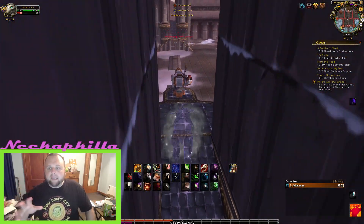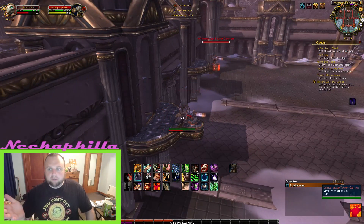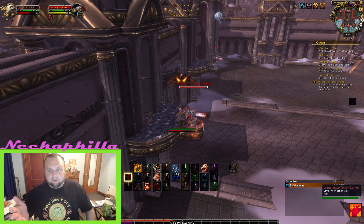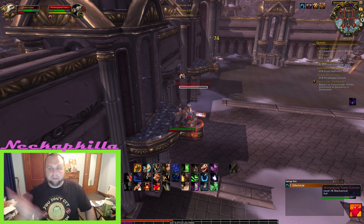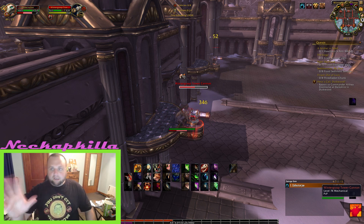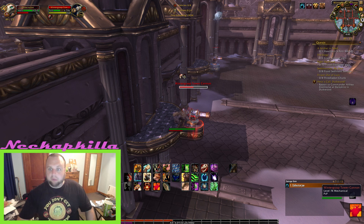Get into the base. If you kill a cannon and it gives you credit, then you can do Wintergrasp. If you kill a cannon and you get nothing for it, then you're probably too low level. Getting credit also means you'll get teleported to your base camp when it starts — that's another way to know your level eligibility. As soon as Wintergrasp starts, if you get teleported to your base camp, you're eligible to play.